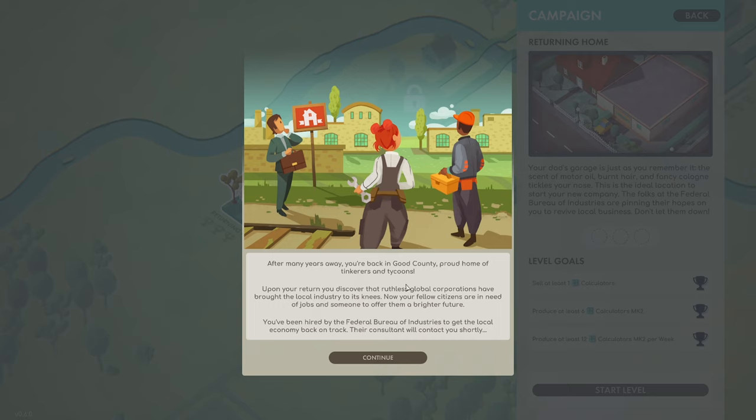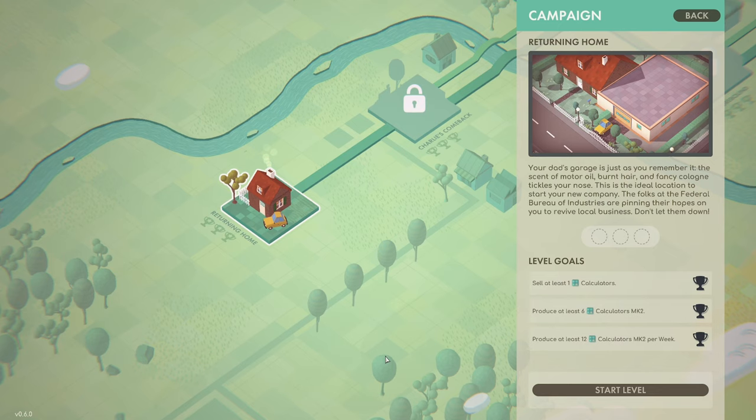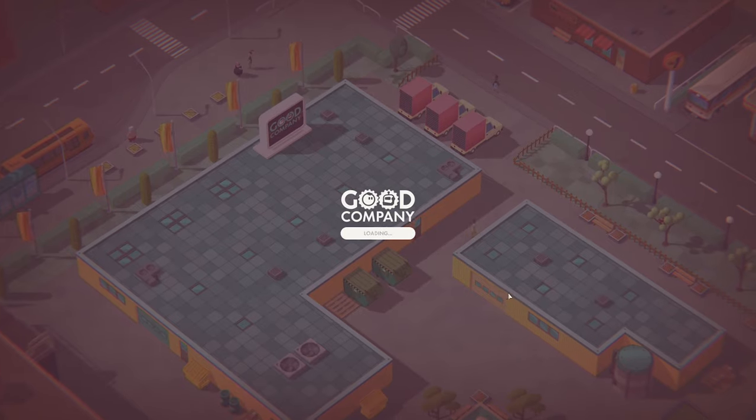After many years away, you're back in Good County, proud home of tinkerers and tycoons. Ruthless global corporations have brought the local industry to its knees. Your fellow citizens need jobs and someone to offer them a brighter future. You've been hired by the Federal Bureau of Industries to get the local economy back on track. The goals are: sell one calculator, produce six Mark Two, and produce twelve Mark Two calculators per week.